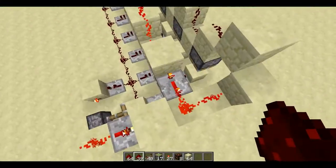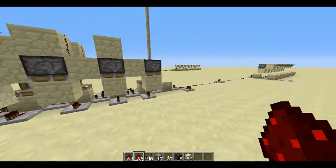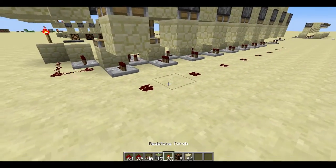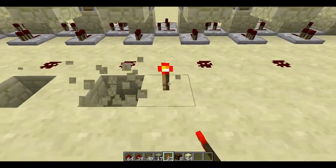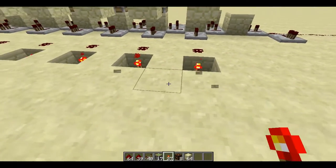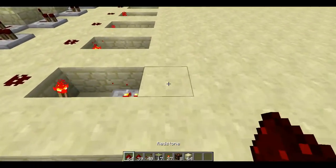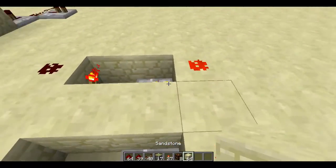Punch out this piece of redstone so all the pistons pull up their block, then place it back. On the other side of those repeaters put some bits of redstone, then torches next to all the pieces of redstone — just put a torch there. Then a repeater coming out of each torch: 2, 3, 4, 5, 6, 7, 8. Then pieces of redstone to the side of each repeater, and blocks on top of the repeaters.